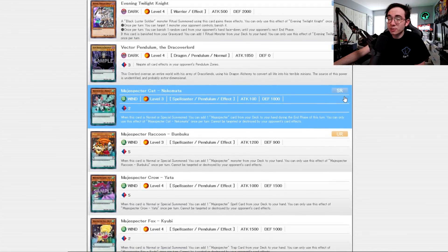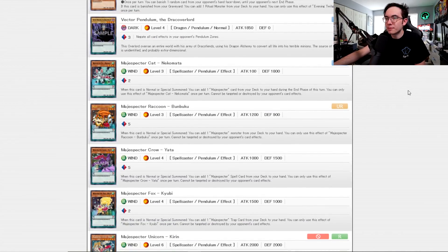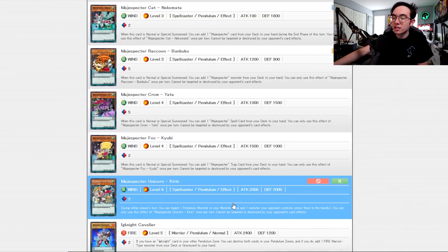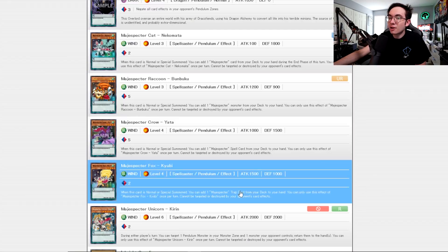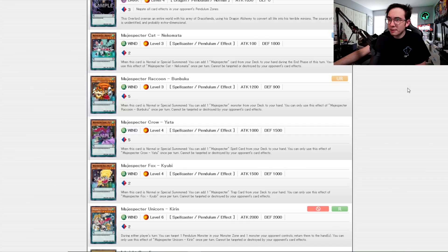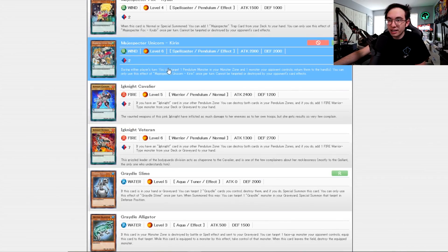Vector is necessary to play with Luster Pendulum if we want to do something with Draco Faceoff later down the line. Also, look at all these Magispectors. Kirin is one of the most broken Pendulum monsters in the game — I don't think this card could come back. A couple of them are locked behind higher rarity slots, but you have Yada and Kyubei, which are Spell and Trap Searchers respectively. Bumbuku grabs monsters and Nekumata also grabs any card during the end phase. Kirin is the one that bounces things back to hand — it's a Pendulum monster, just keep summoning it out, keep bouncing things back. It was a hell of a card back then.